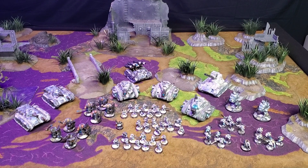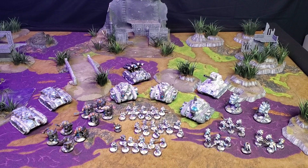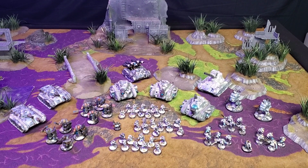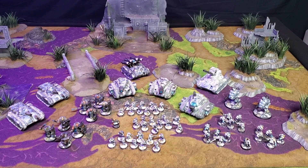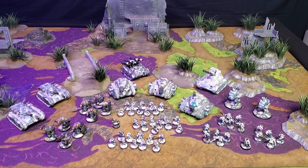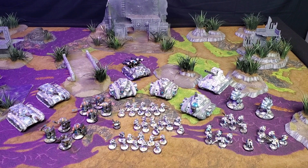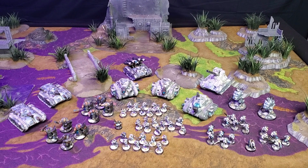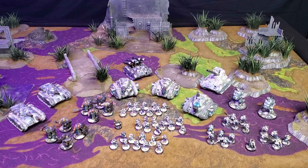This is the Guard list we're going to be taking against the Death Guard this weekend. This is an overall battalion of Talarin Imperial Guard, or Astra Militarum, and then I'm taking a patrol detachment of Lambda Lions, also Astra Militarum, but using the new Scion-specific traits.